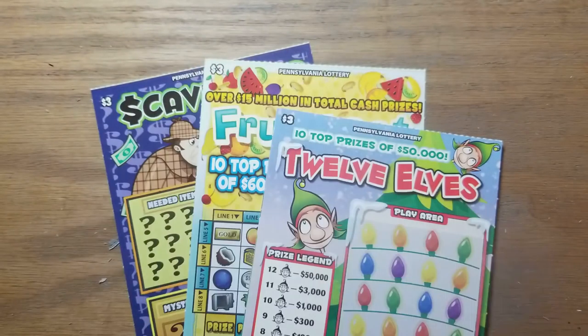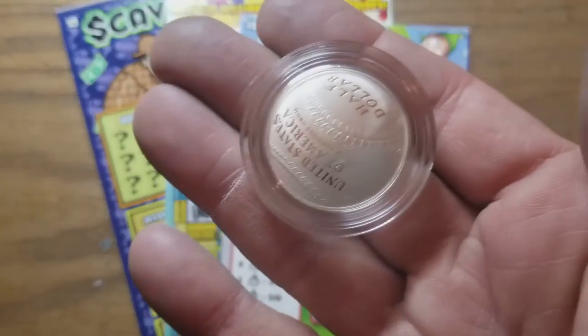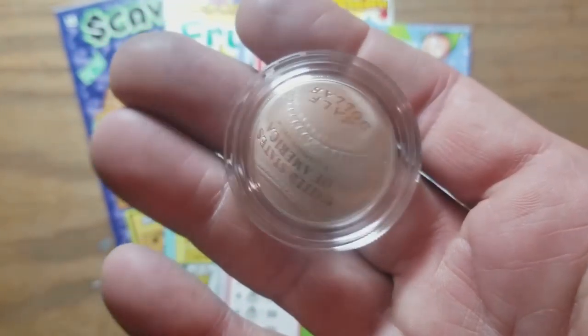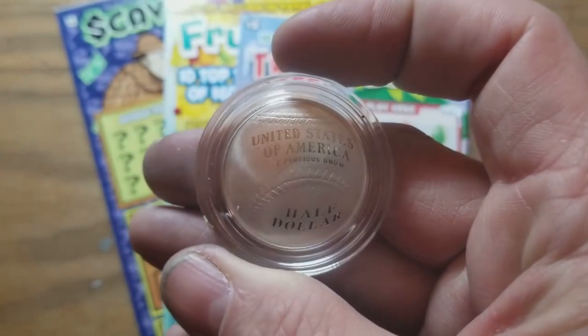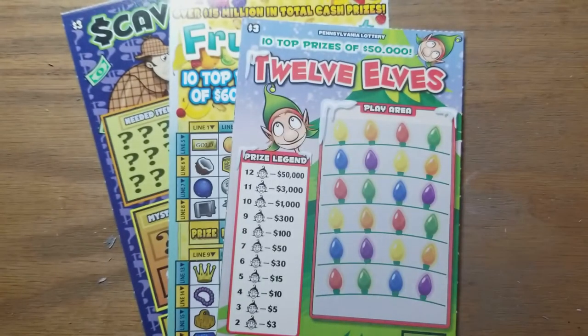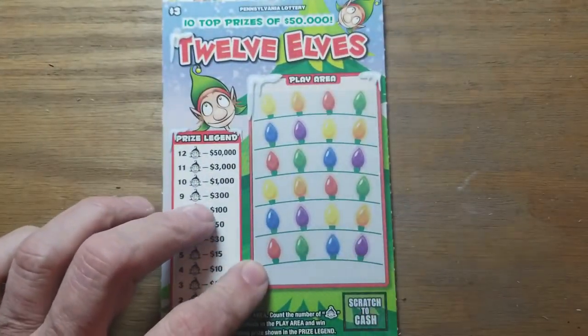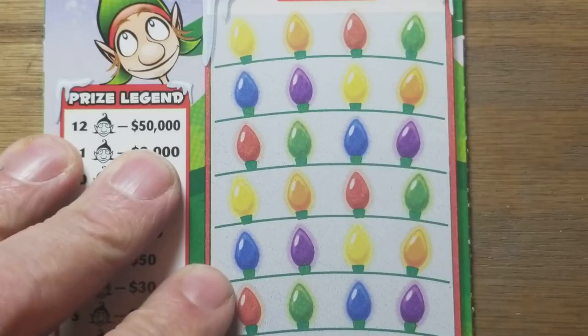Hey YouTube, Jack's back. We've got Scavenger Hunt, Fruit Loot, and Twelve Elves — those are our threes for the morning. I'm going to use this proof half dollar from the mint curved half dollar. And we're going to try the Twelve Elves first, see if we can find any stinking elves.